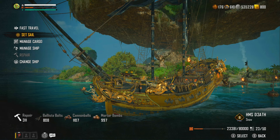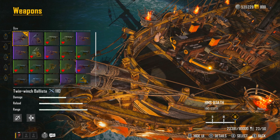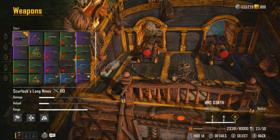That's the side weapons — I've got the Basilisk on both sides. For the rear, I have the Scurlock Long Nines. I would have a Twin Winch Ballista back there but you can only put one at the front. It's great because on the front you can fire really fast if you need to, and for the rear you've got the Scurlock Long Nines — you've only got two rear ports on this. Maybe all-deck weapons could be beneficial here too but I haven't gone into that detail.